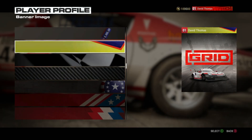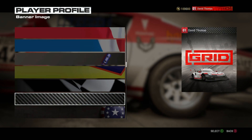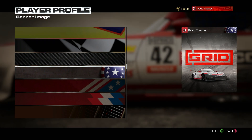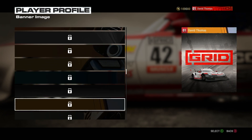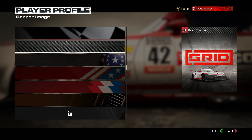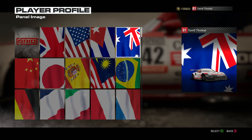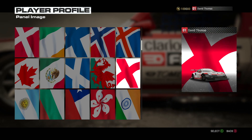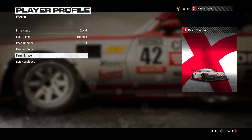Next up is the banner image — there are loads to choose from: flags, symbols, a little race car, race flag. I do like the carbon fiber one, it's got a bit of a Captain America look to it. There are some to unlock as well. I'm going to go with the carbon fiber — really clean and nice. For the panel image, I'll represent the UK with a British flag.